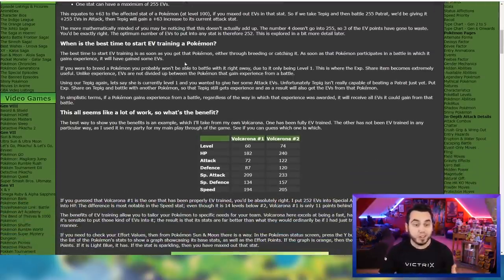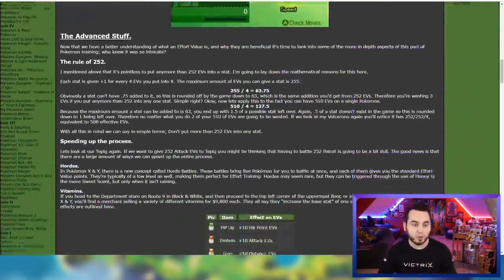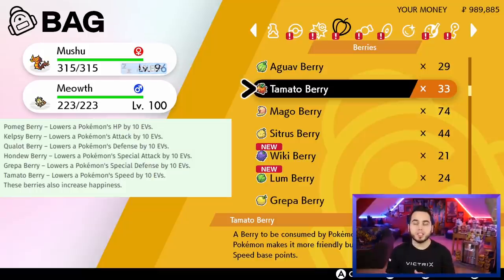The best time to start EV training is generally right after you breed a Pokemon. When you have a brand new egg that's level 1 that hasn't gained any experience in battle, it's very easy to EV train it because it's a clean slate. One thing I wanted to mention is if you want to remove EVs from a Pokemon — say your starter Pokemon or something that already got random EVs — you can use various berries. The Pomeg, Kelpsy, Qualot, Hondew, Grepa, and Tamato Berries are used to remove effort values from particular Pokemon stats.